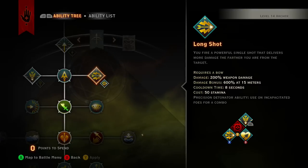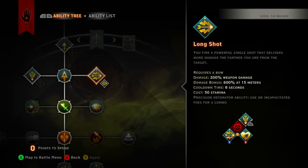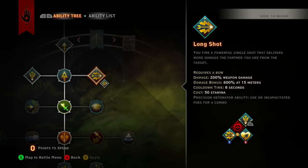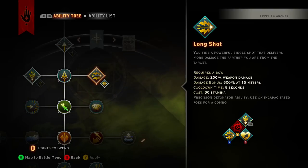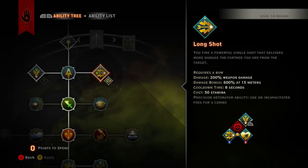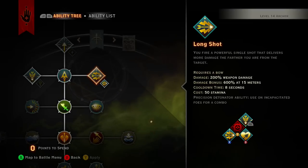Long Shot is especially strong if you upgrade it, because it does bonus damage for each target that it hits. It doesn't actually say how much damage it does, but when you're at 15 meters — which is roughly from the middle of a room to the end in most basic room sizes — if you get them lined up, especially doing doorway traps with good allies holding enemies at the door, you just line it up and get that Call of Duty collateral.